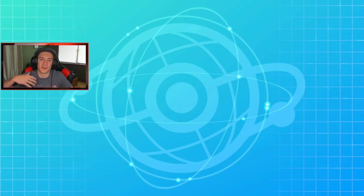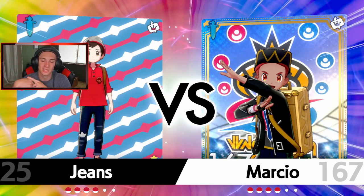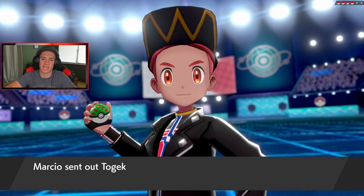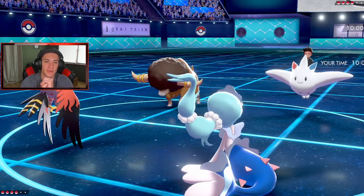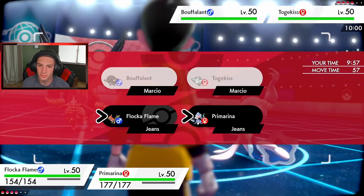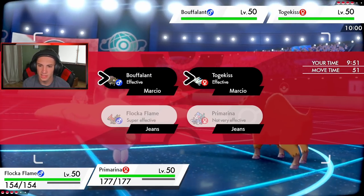I'm loving Talonflame — I cannot wait to see it get into the meta. It has priority with Gale Wings for flying moves including Tailwind, and it's just a strong fast Pokémon with STAB flying and STAB fire. Also cannot wait to get my hands on Alakazam. Anyway that Pokémon is called Buffalant — that's what was throwing me off. We got Primarina and Talonflame, speed looks fine, I'm still going to set up Tailwind.